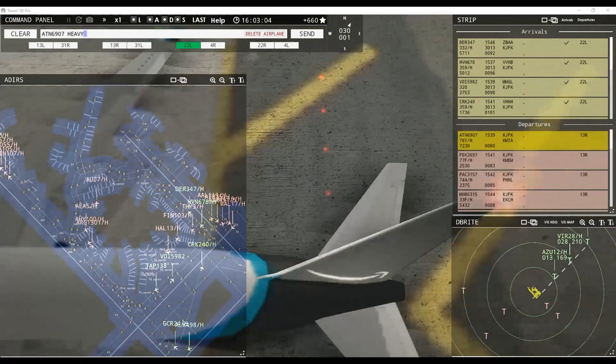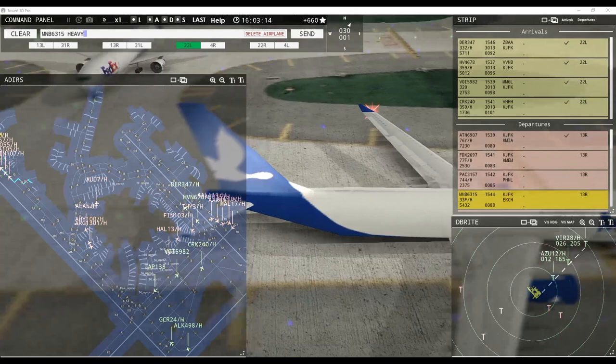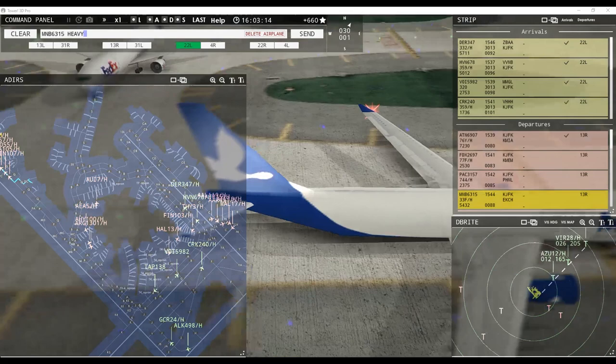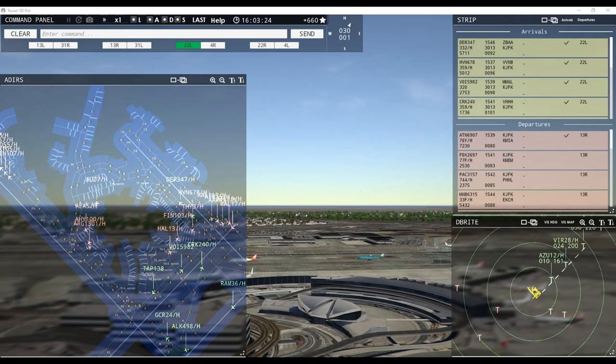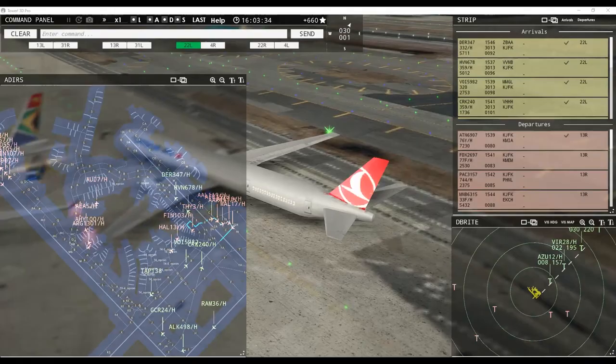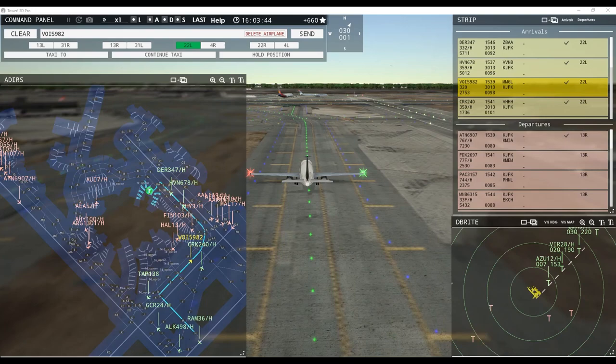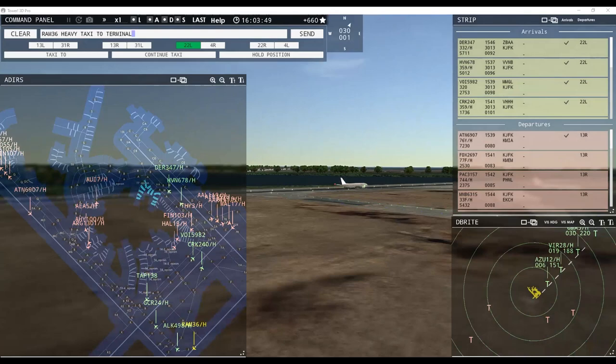Air Transport 6907 heavy, runway 13 right, cleared for takeoff — unable to comply. Black C-6315 heavy, runway 13 right, line up and wait. Virgin 28 heavy, runway 22 left, clear to land. Runway 13 right, line up and wait — Black C-6315 heavy. Runway 22 left, clear to land — Virgin 28 heavy. Turkish 3 heavy, continue taxi. Europa 5 heavy, request taxi runway 13 right. Ukraine International 7 heavy, request pushback. Indonesia 115 heavy inbound. Royal Air Maroc 36 heavy, taxi to terminal.